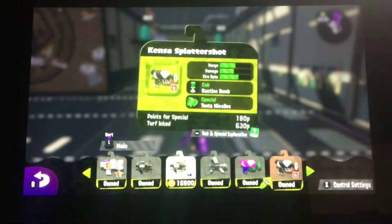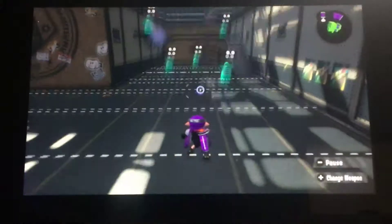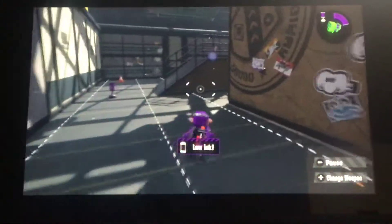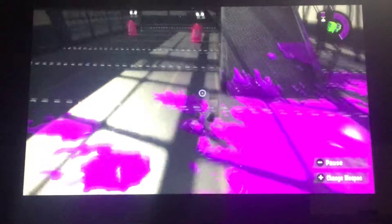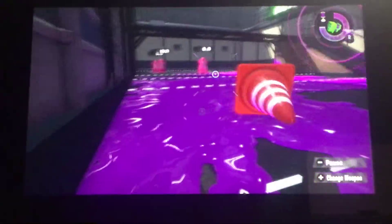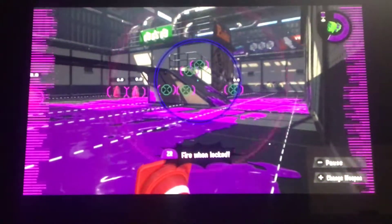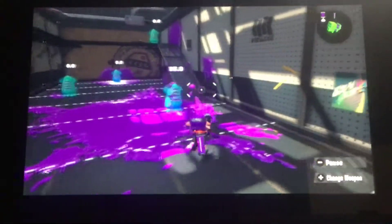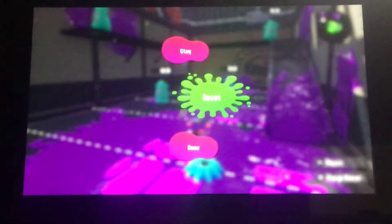Now we get to the Kensa Splattershot. Again, the same stats. You guys probably can't get it since it's a limited item at the time of making this video, so maybe you can get it if you watch this at the release. Exactly the same stats, only this time it comes with a suction bomb and Tenta missiles. The splatter bomb and suction bomb have the biggest range and can be fired one at a time. Let me show you the Tenta missiles — you activate them, select some enemies, and fire. Looks pretty awesome.